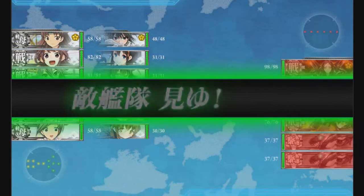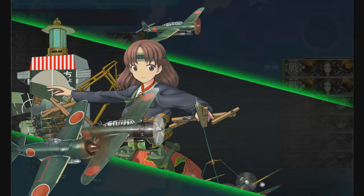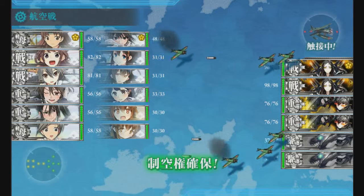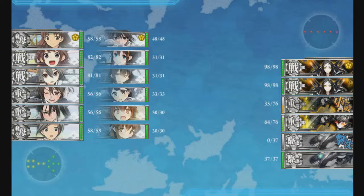For the main fleet we've got 2 light carriers, 2 battleships, and 2 heavy cruisers - all fast. You need fast battleships and fast light carriers; not all light carriers are fast and not all light carriers are slow.